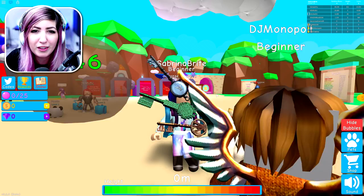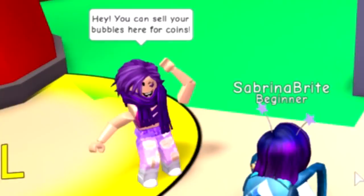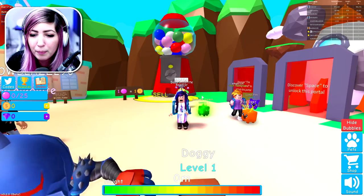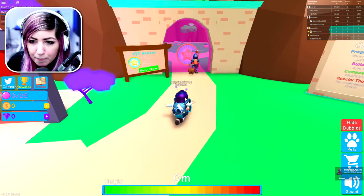Let's go ahead and check this out. We have some eggs: spiky egg, ice shard, spotted egg and common egg. Then we have the buy area, the gum store — you can buy gum in flavors. The sell area where you sell your bubbles here for coins. You probably blow bubbles and then bring them over here. Then there are areas — discover the floating island to unlock this portal. So there are portals and you have to discover places to unlock them, that's cool.